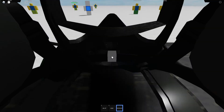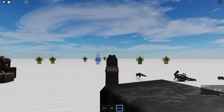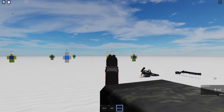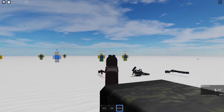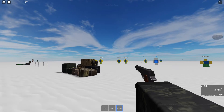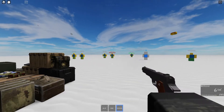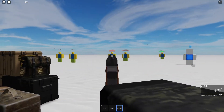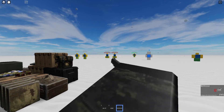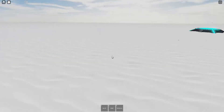Next we have the pistol. You hold it in one hand and you can aim like this. I kind of wish you could hold it with two hands. Shot him in the head — two shots to the head. This is the reload animation. You can't really see the mag come out, but it's a pretty cool animation.